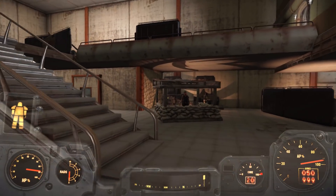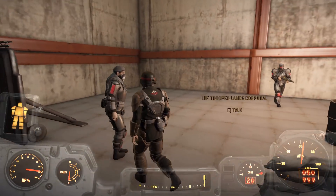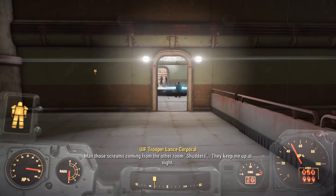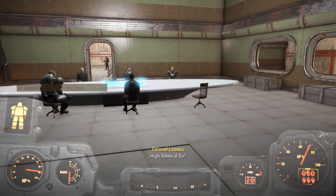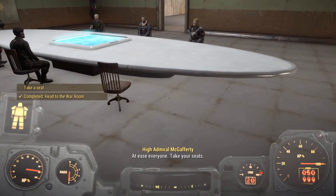Let's head up into the War Room now and hopefully actually move forward with this quest line and attack the Brotherhood. Let's just head through here. Oh my, we've got a lot of people in here. Take a seat — I have to get out of my power armor first.